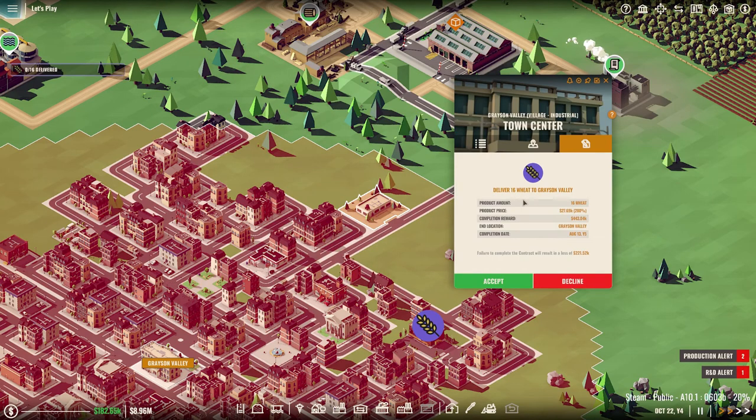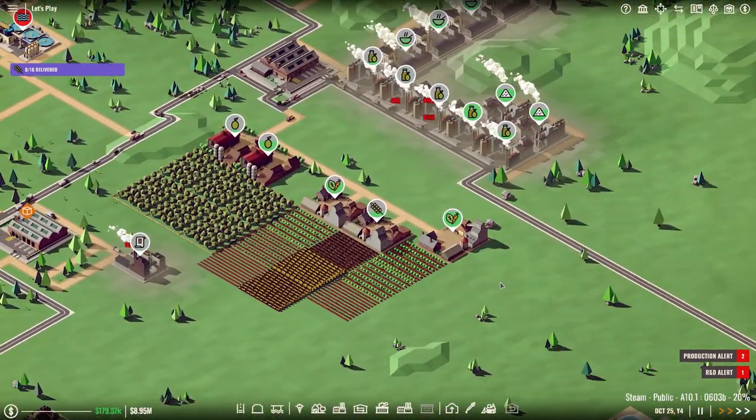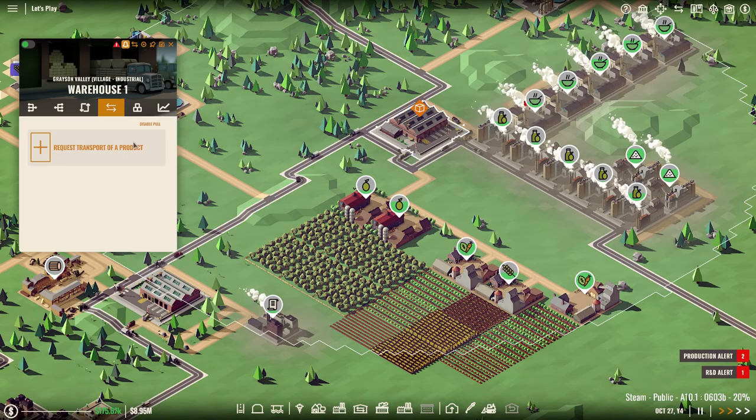Deliver 16 wheat to Grayson Valley — alright, that should be easy enough. We only have one wheat farm though, but I don't think we actually use the wheat for anything to be honest.